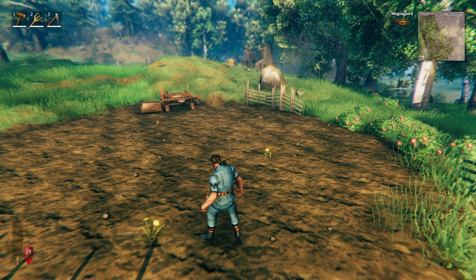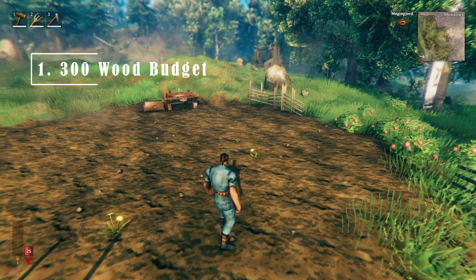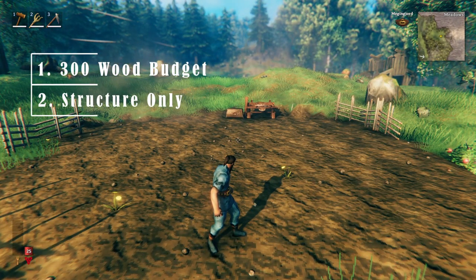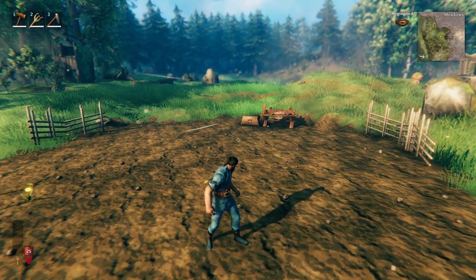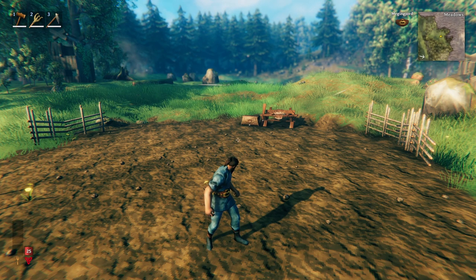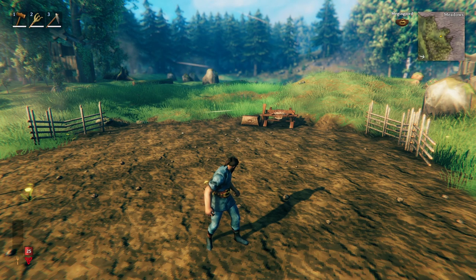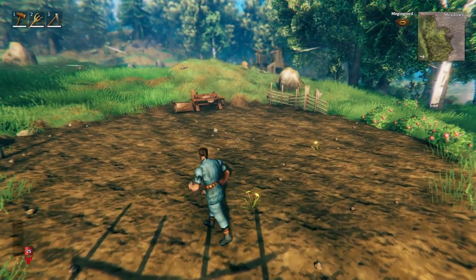Let's just lay out some ground rules for this build challenge. One: 300 wood budget, already covered that. And two: the 300 wood budget only considers the actual structure we are creating. I'll probably do some general decorating at the end just to make it feel cozy and show the full potential of our design, but things like chairs, beds, fires, etc. — that won't be considered in our budget. So with that, let's just get right into it.